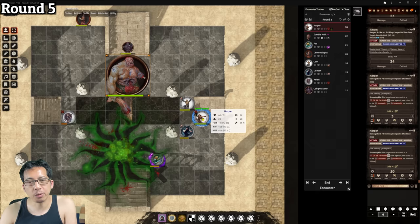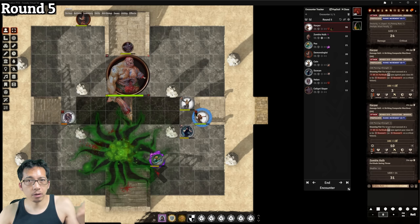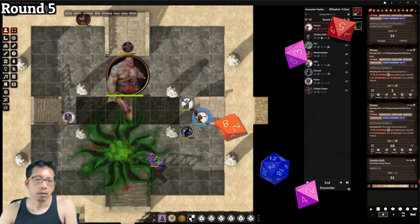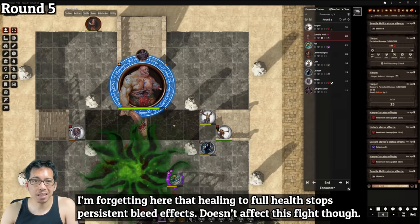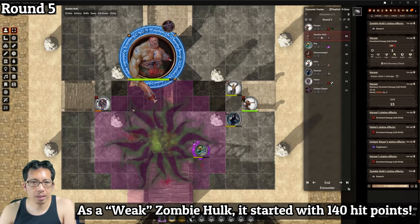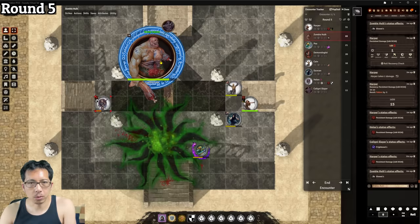Round 5. Harper tries to get a shot at the zombie hulk and does flurry of blows — two hits for 13 total damage. The zombie makes its Fortitude save against stunning fist and is not stunned. Harper then uses battle medicine on herself as an offhand action, critically succeeding for 4d8 healing. The zombie hulk moves to punch Helen with its meaty fist — or literally a hunk of meat according to its stat block. Helen raised her bow staff to parry, reducing its crit chance by a full one-third. A 28 hits but would need a 34 to crit — dealing only 10 damage.